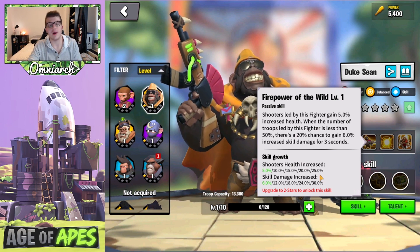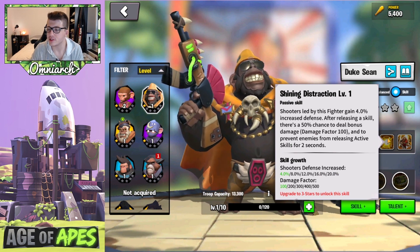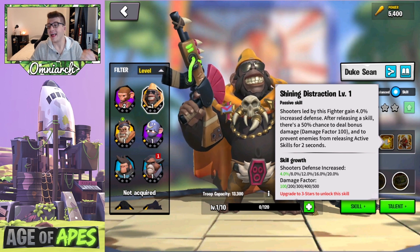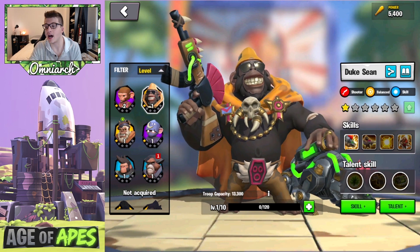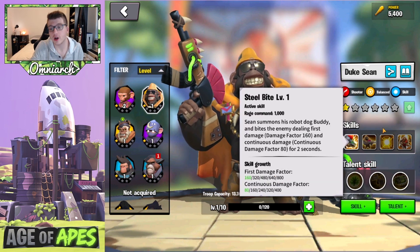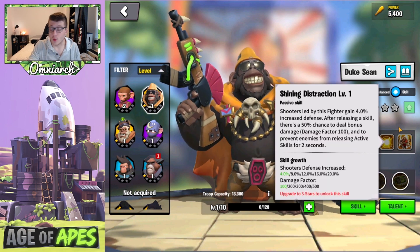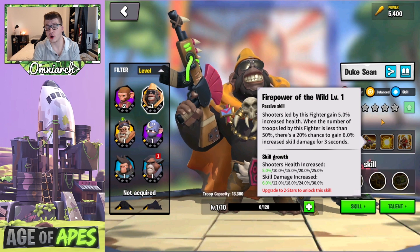His third skill is called Shining Distraction. Shooters led by this fighter gain 20% increased defense. After using a skill, there's a 50% chance to deal bonus damage of a damage factor of 500 and to prevent enemies from releasing active skills for two seconds. So that turns the 1,600 damage factor into 2,100, plus the skill damage bonus if you're under 50%, plus 20% defense and 25% health — that's 45% in stats already.